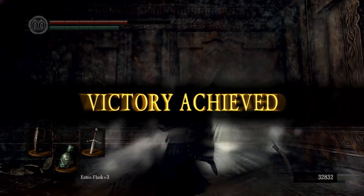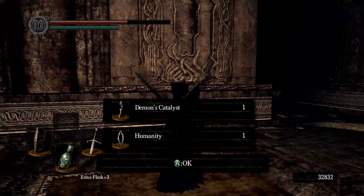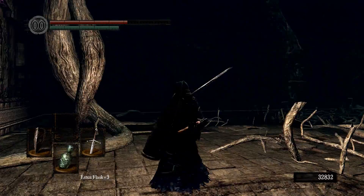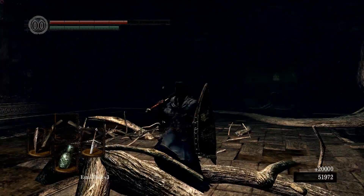That was a little closer than I expected it to be. Demon's Catalyst — we got a humanity. So the guy gives us three humanity now, since we spent them all at the Chaos Servant. And we opened up this way.